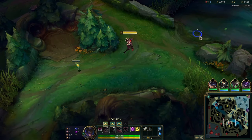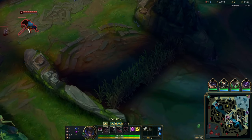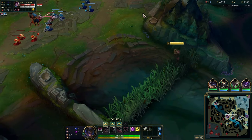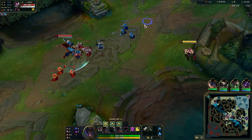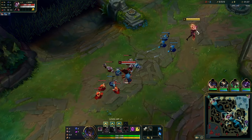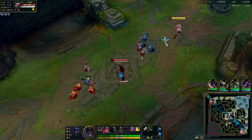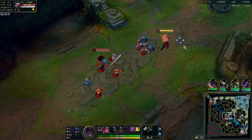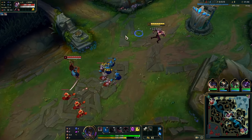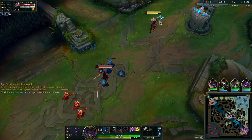We start off the lane going for a late ward onto their wraiths at around 1:22 to 1:25, which is fine. Notice how when I walk back to lane I enter the bush and then run towards my side of lane before leaving the bush. That's very important - otherwise champions can really poke you if you walk out too close on their side. In this matchup he starts E, so he could E through minions and go for a good trade. He wins level one so you need to be very careful, especially when he goes E start.